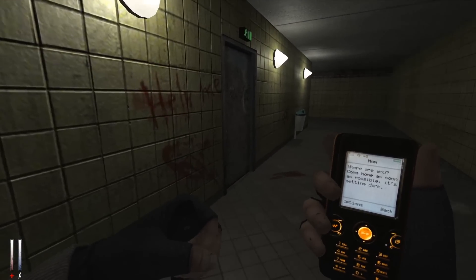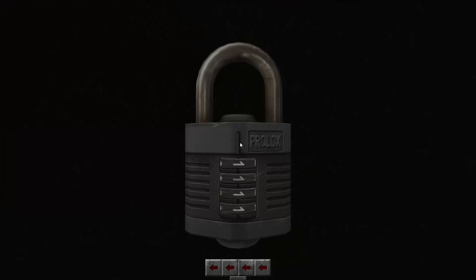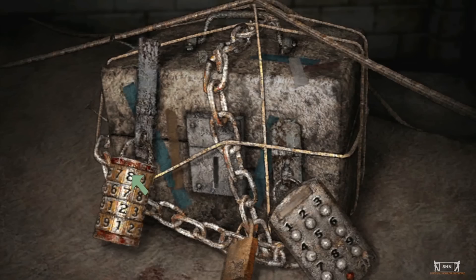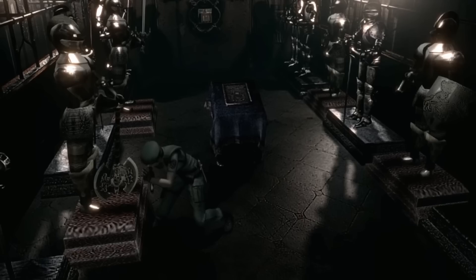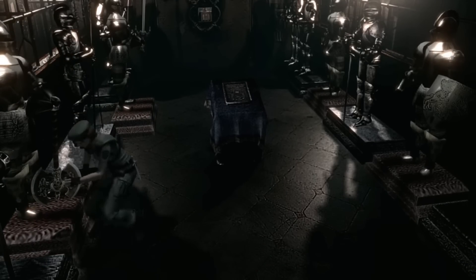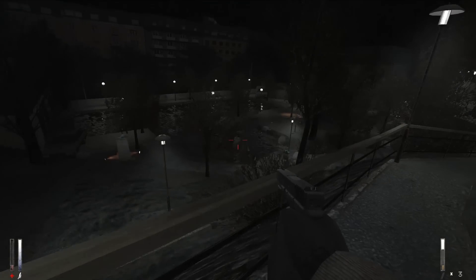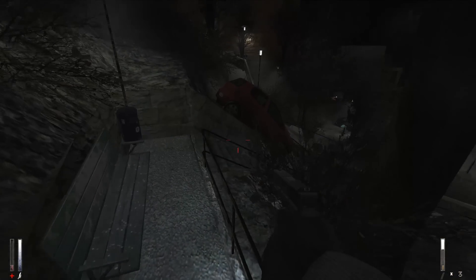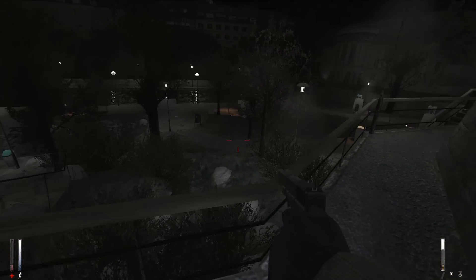Speaking of difficult to understand, we gotta talk about the puzzles. There are a few puzzles, some good ones too — some very Silent Hill and Resident Evil-style puzzles, which I love. I love a good cryptic riddle with buttons to move objects to unlock a door. But let me say that I love the idea of this one puzzle before I get into the problems with it.